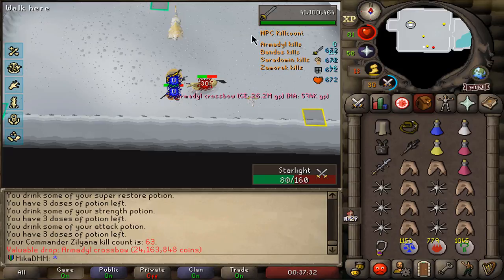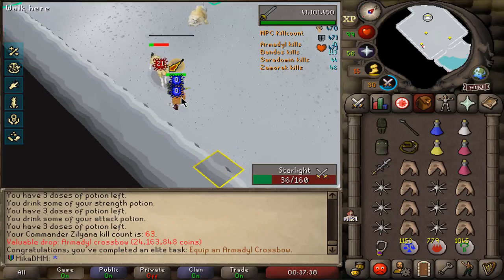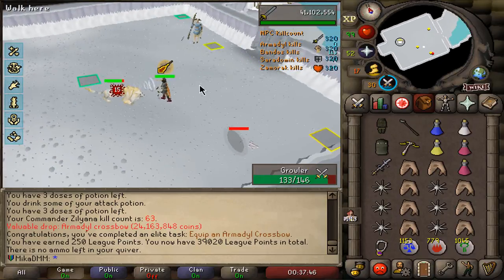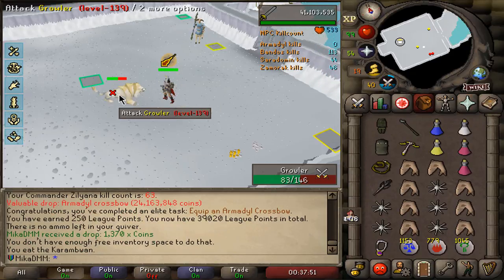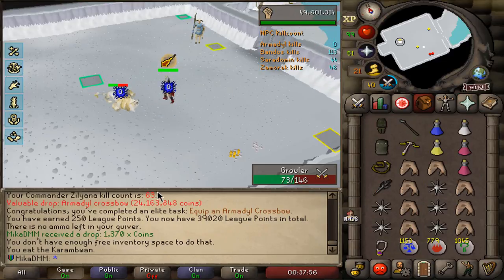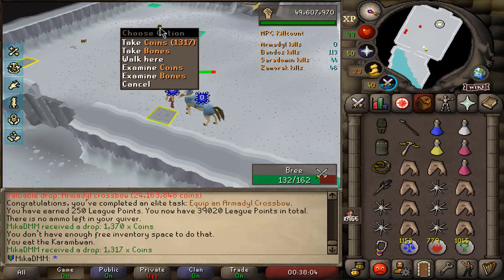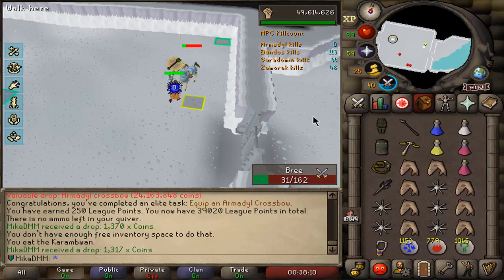Yes! ACB! There it is! 250 points - we can finally go do some Inferno attempts! I'm so happy, you have no clue! I got so unlucky at Bandos but I got so lucky at Sara. Completed in 63 KC - two hilts, one ACB, the sword, and the Saradomin's light that I used to brighten the Zamorak room. We are legit done in 60 KC - that is crazy! I am so happy right now.